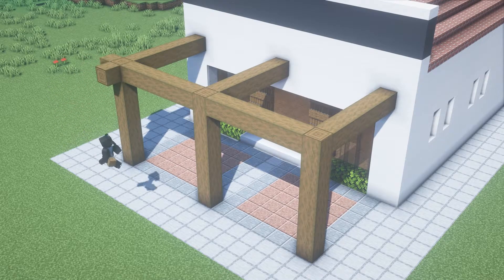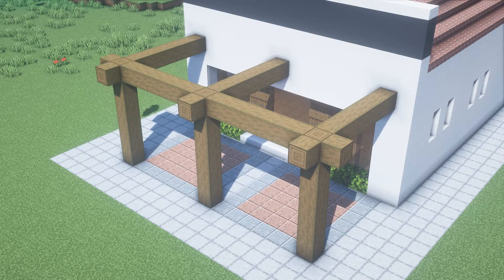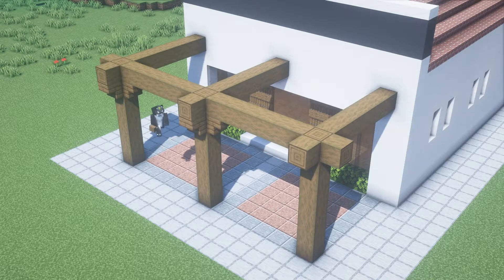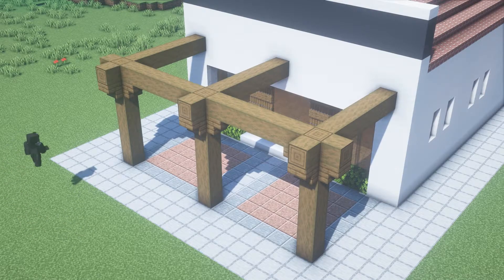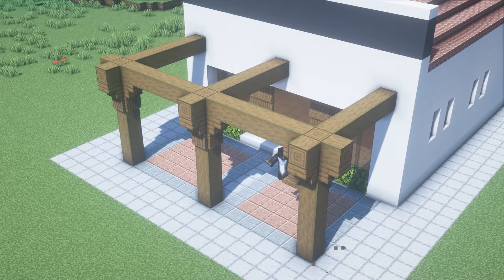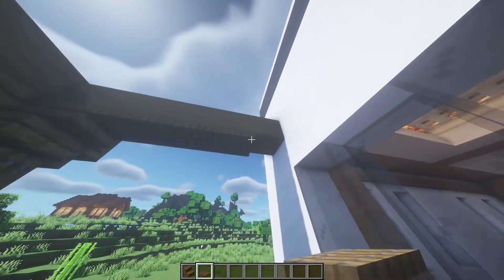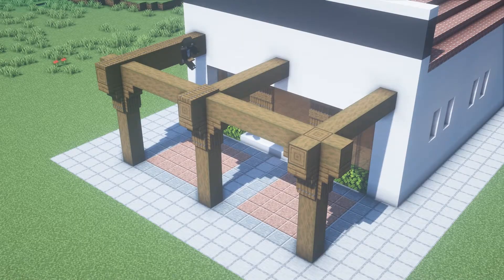We're gonna pop out some blocks at the corners like this. We're gonna take the spruce stairs to put them at the bottom of the blocks, then take the spruce trapdoor to put them at the bottom of the stairs. Now we're gonna put some trapdoors at the bottom of this beam and also at the top of it, and repeat the same for these other two beams.